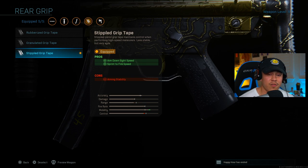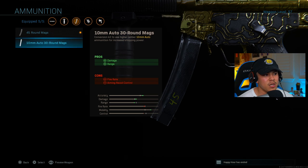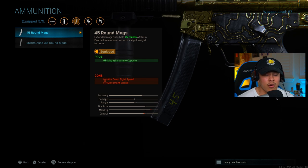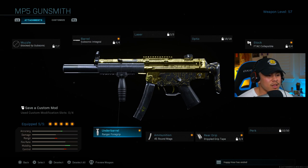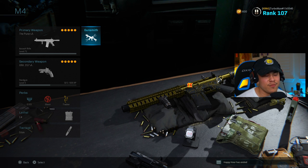For the stock, the FTAC collapsible stock improves movement speed and aim down sight speed. For my rear grip, stippled grip tape. For ammunition, I'm running the 45 round magazine. After the 1.14 update they nerfed the 10mm auto 30 round magazine so it's no longer as viable, making the 45 round mags the right choice now. The last attachment I recommend is the Ranger Foregrip, which helps with recoil control.